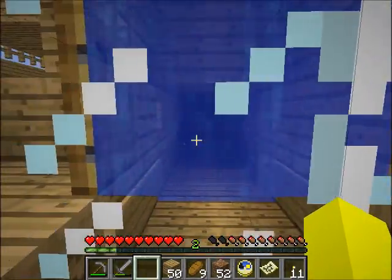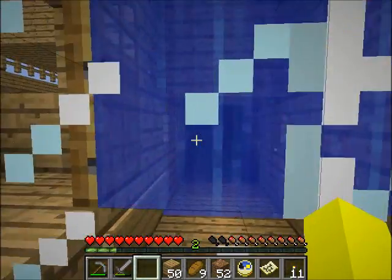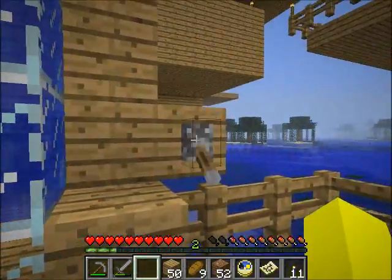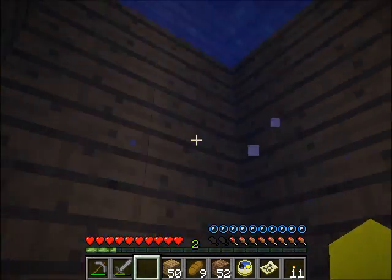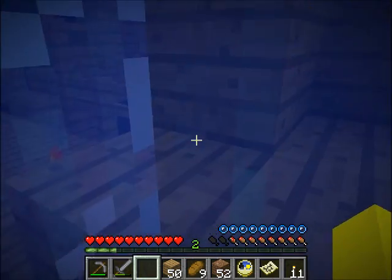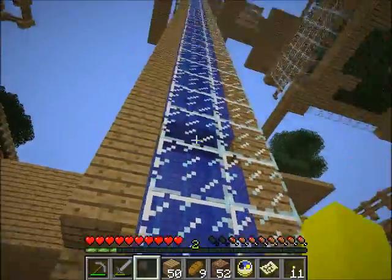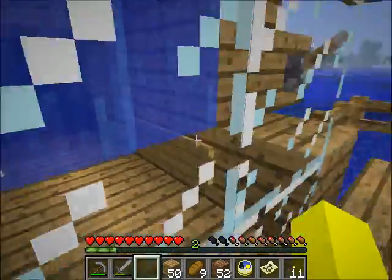Down here is where mobs will sort of fall down from this container into here, where water will bring them along. I can show you a little bit — that blocks off the mobs through here, so they all flow down there and then get sucked into this. Because mobs will automatically attempt to swim upwards when they are in water, they will swim up through that. And they've got these little pockets of air so they don't just die by drowning and fall down to the bottom.